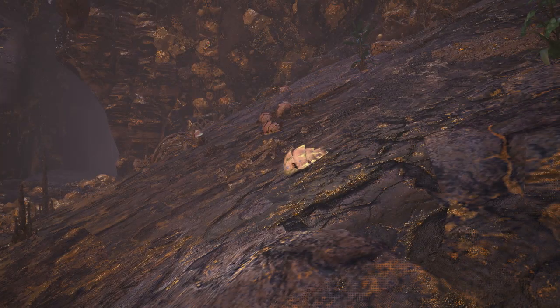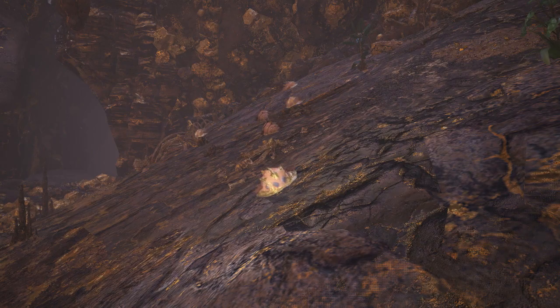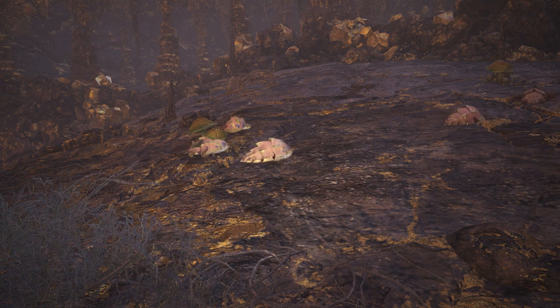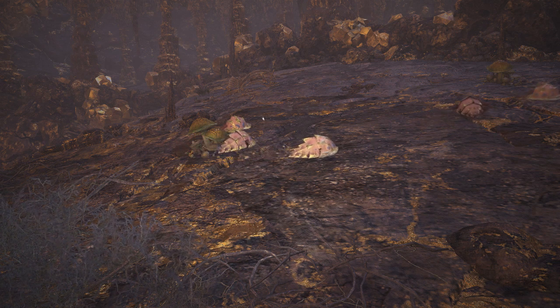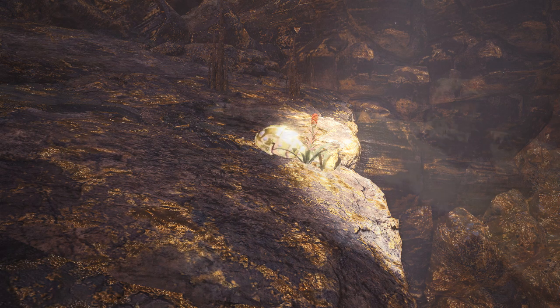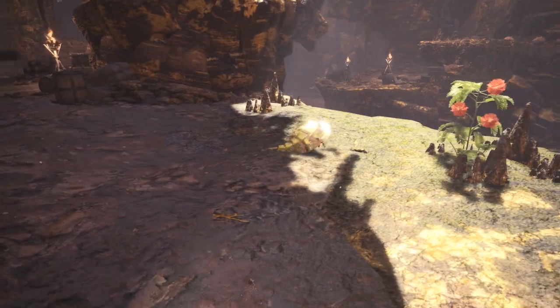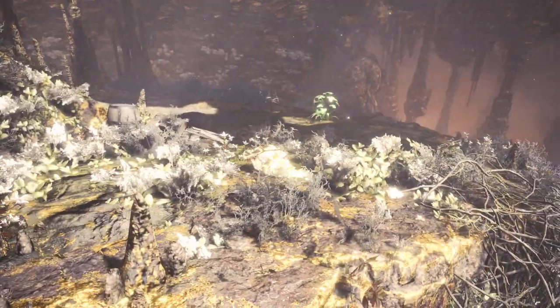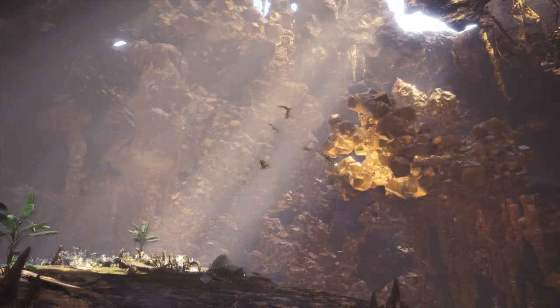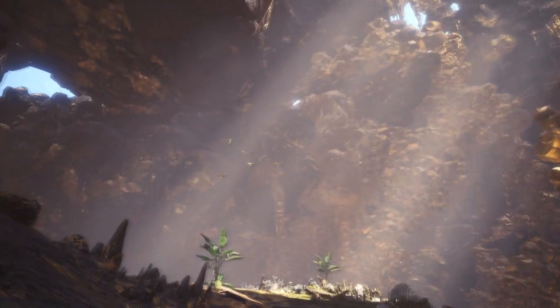Like the scale bats that fly above, the golden helm crabs here have also adapted some of the metal in the environment into their shells as they scurry about scavenging for food. Those that are more successful at finding food enjoy a shinier coat and are more likely to find a mate. However, it comes at the cost of standing out more amongst the cavern floor and becoming food for the scale bats above.